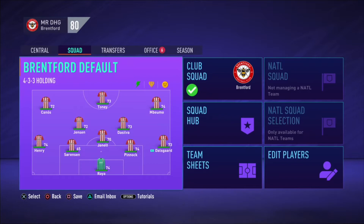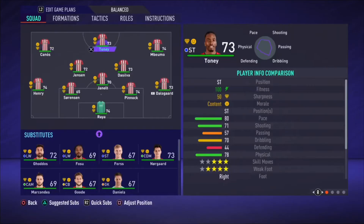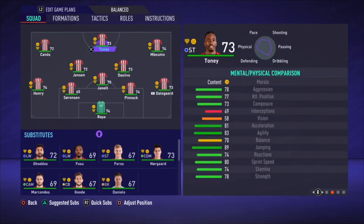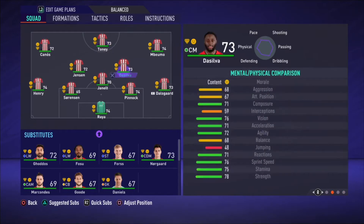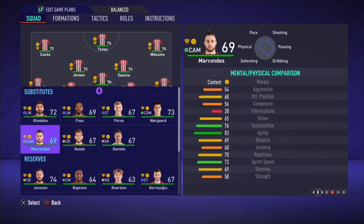So this is the team we have here at Brentford. It's a pretty solid team. We've got Toney up front — he's an amazing player. I feel like he's got loads of potential in him, so I'm going to be keeping Toney. Look at our bench though — we've not got the strongest bench actually.